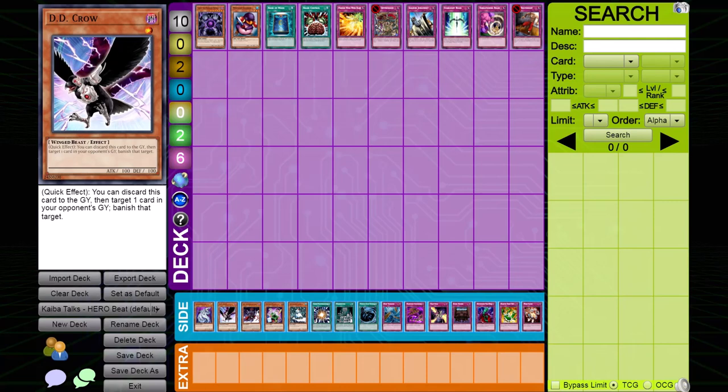DD Crow. A well-timed Crow can put the Hero deck in an unfortunate situation. It's best used as a chain to the activation of Hero Blast or Miracle Fusion. If Alias is removed, Hero Blast will not resolve. Keep in mind, Miracle Fusion doesn't banish for cost, so if the Hero Beat player has other targets that can be banished, it will still resolve. As Crow is a very situational card, I wouldn't recommend siding in more than one for this matchup.